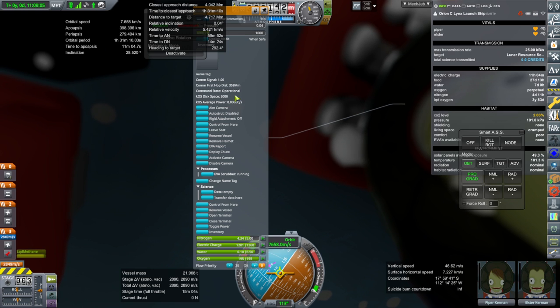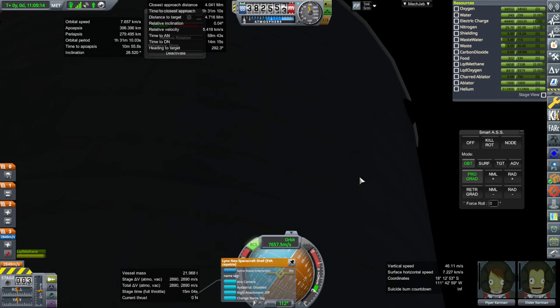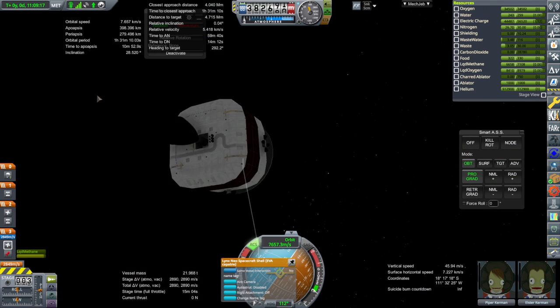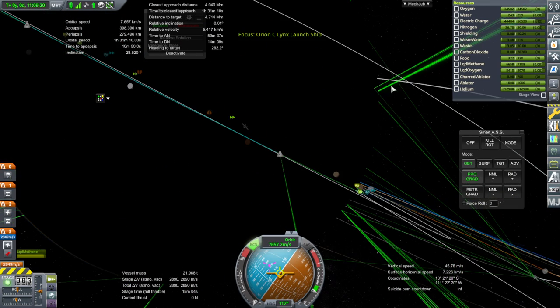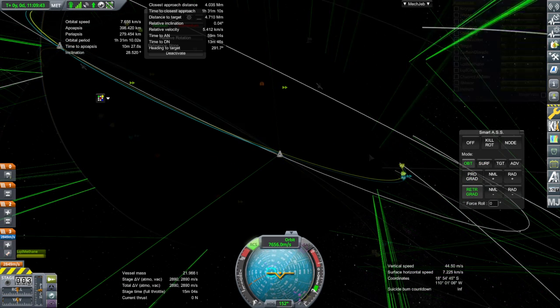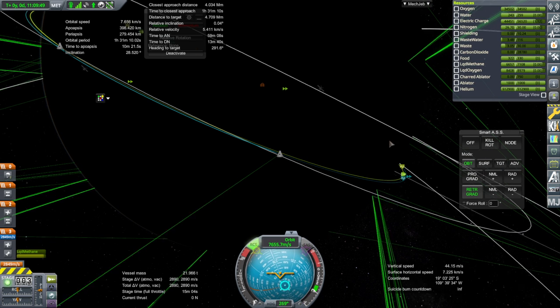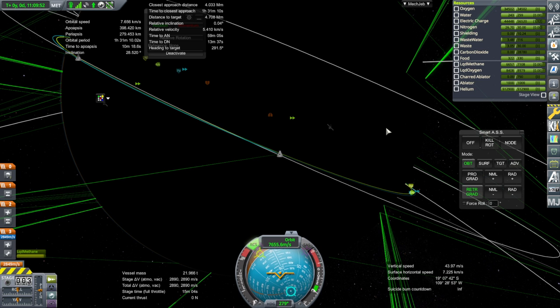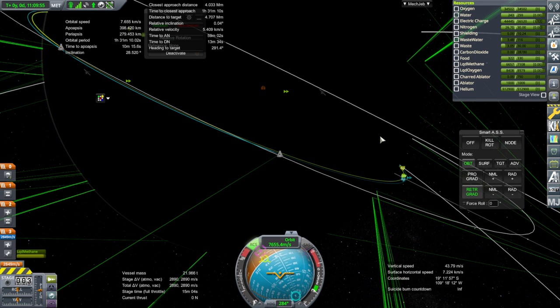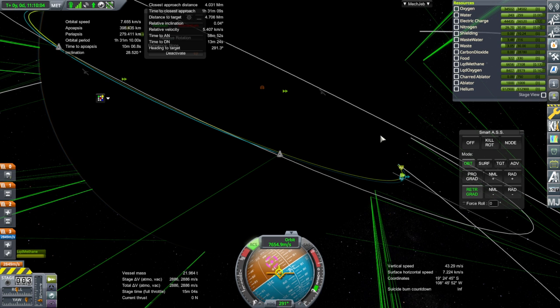We've been at it for 11 hours. This has got to be bad — I think we should bring them down and abort immediately. We're going to try not to kill our Kerbals here. Maybe we'll have to make rendezvous in under 11 hours. I don't know what happens when they get into the habitat — whether they'll be all right. The habitat does have accommodations where they'd basically be in a pod.